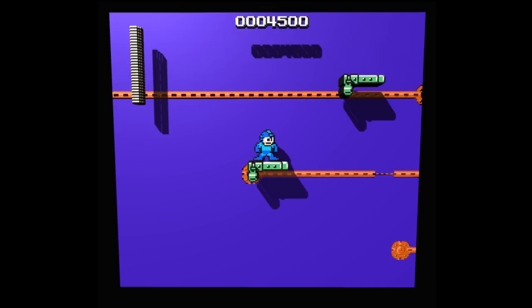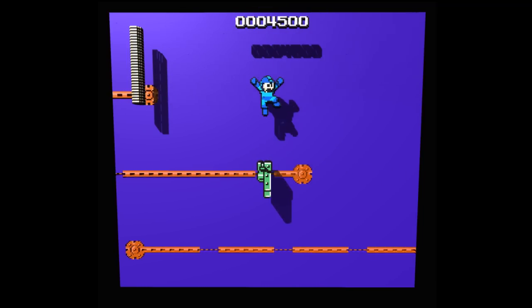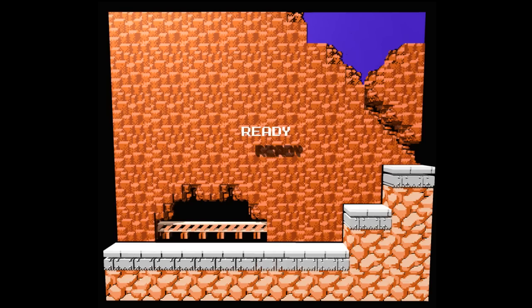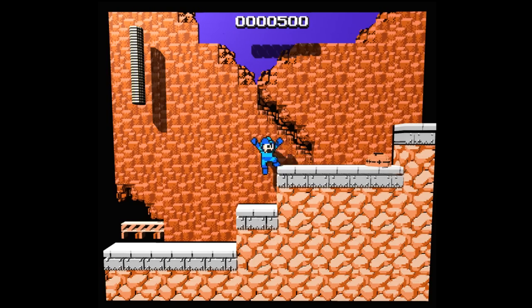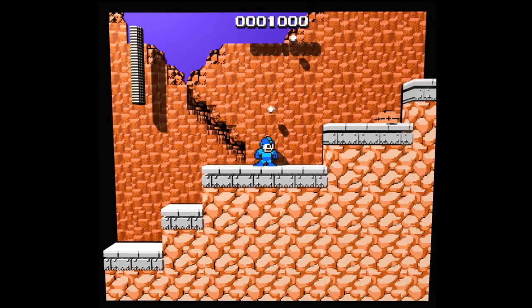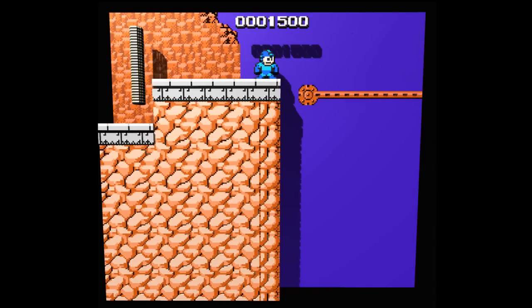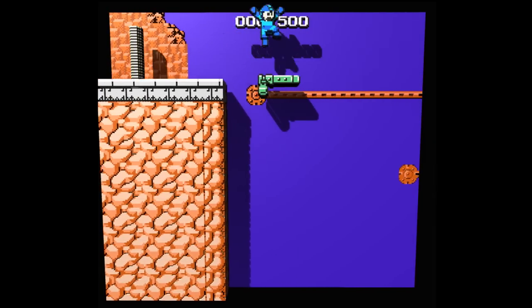In Mega Man 2 they actually kind of went in the opposite direction — they made it a lot easier and were probably too lenient. I like how you fall so quickly. It's strange — every time you fall from those platforms, it's like the same speed as when you start the stage and warp in. It's definitely not the normal falling speed. It's to add insult to injury.